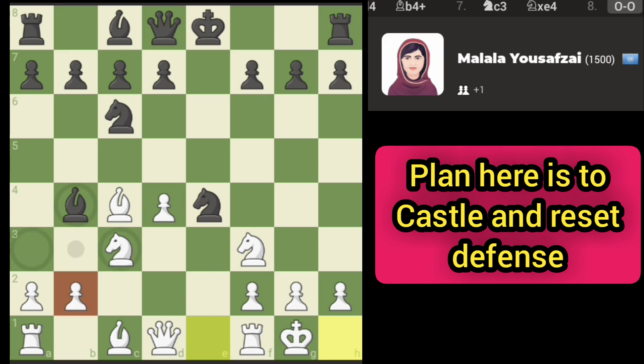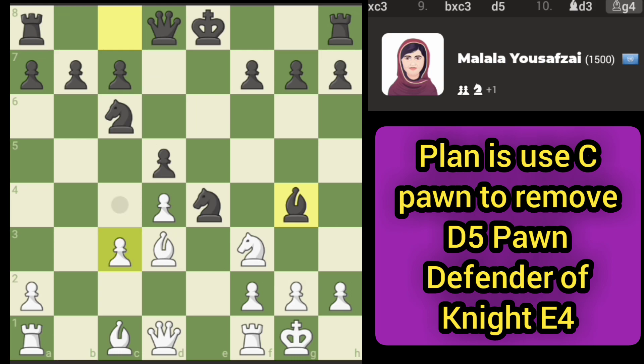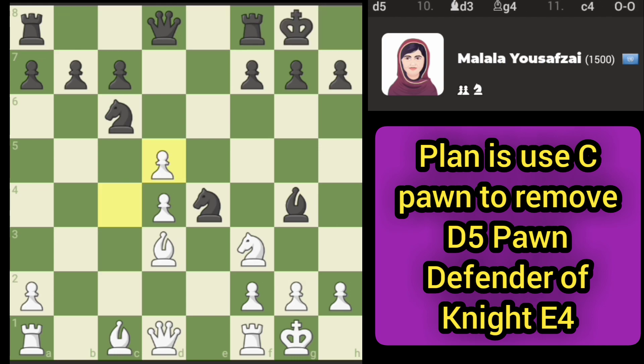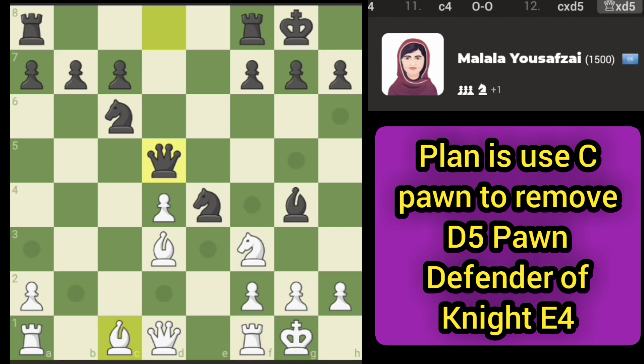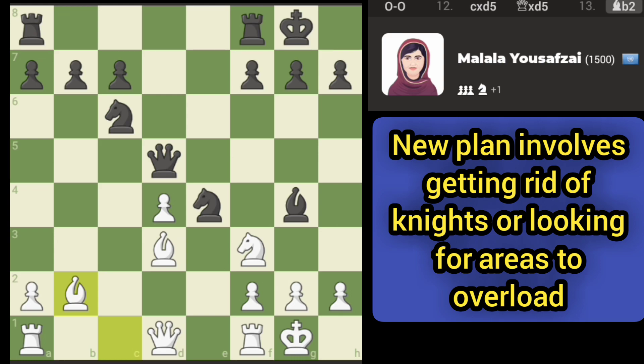Let's go for the castle here, with the idea of pushing the C pawn to remove the defender. Queen might take here — okay, queen takes there. We'll play bishop here. The engine's going for the overload, let's go.